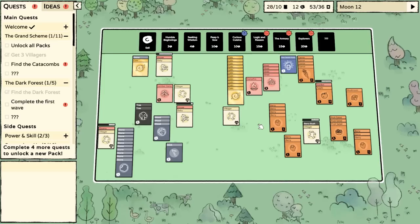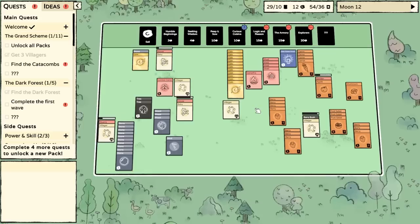Today we're checking out Stacklands. This is a colony management survival card game. It's extremely satisfying with an outstandingly original mechanic and it's only $4.99.